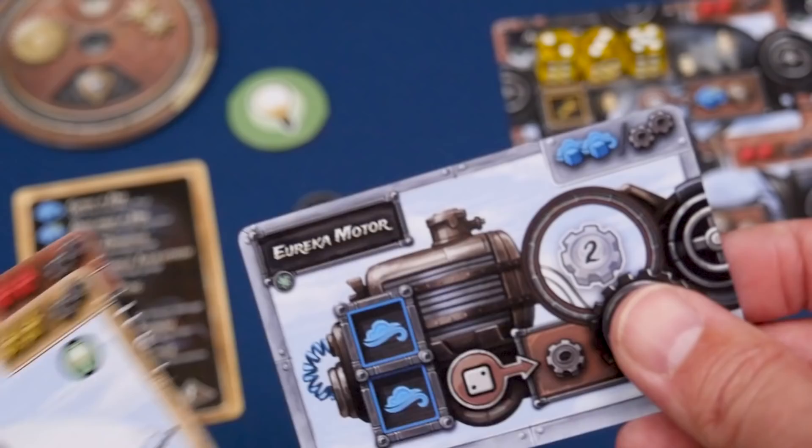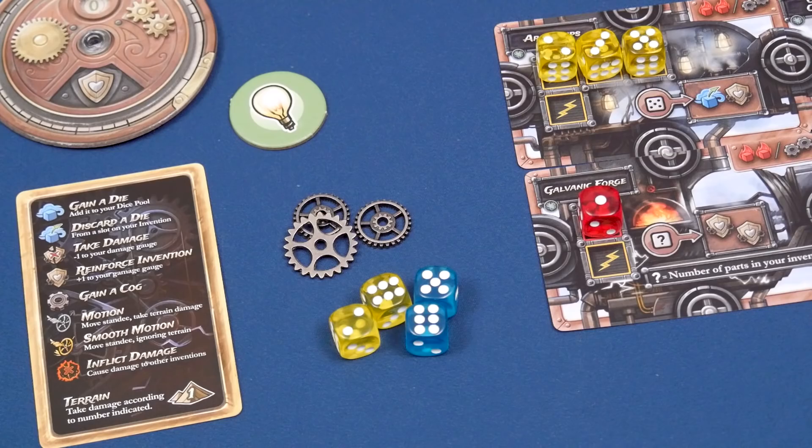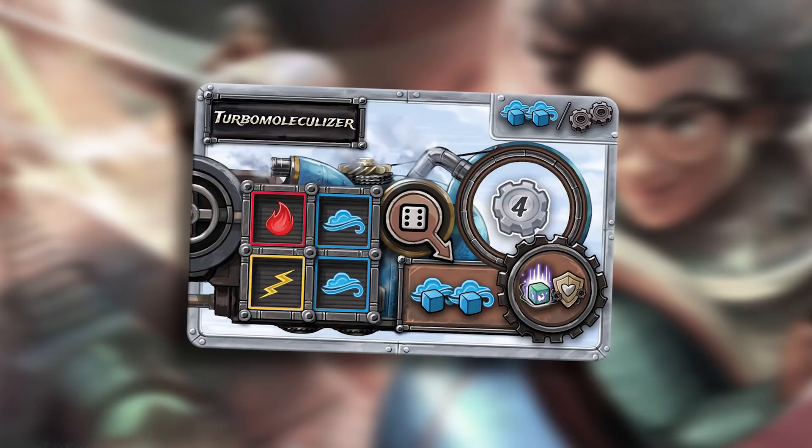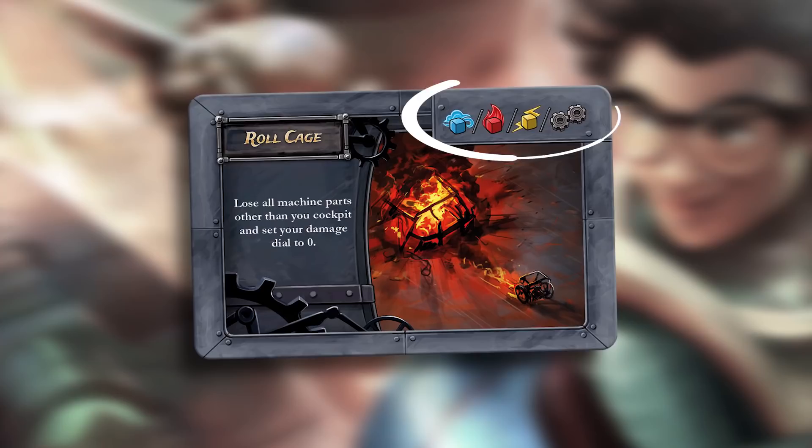A player may also discard unwanted machine parts at any time, but if they do, it is not treated as a sell action. Any dice on the part are sent back to the general supply, and any cogs on the part are returned back to the player. The cockpit can never be discarded. If you don't want to attach, you might consider selling, which applies both to machine parts and to boost cards. To sell, choose one available option of either dice or cogs as shown in the top right corner of the card, then take the respective dice or cogs from the general supply, add them to your dice pool or player area, and discard the card to the appropriate pile.